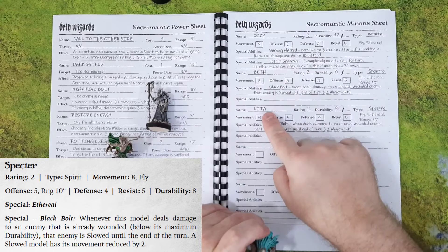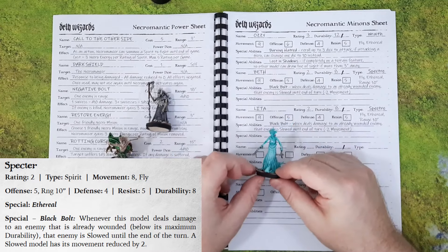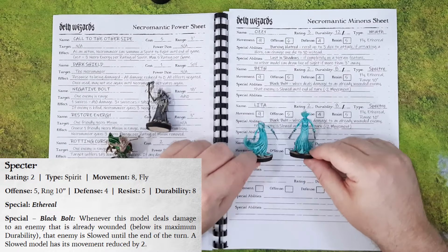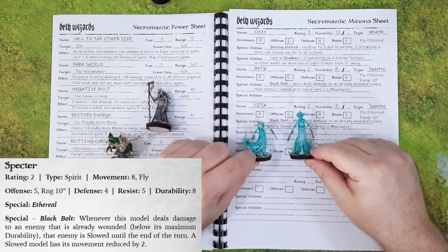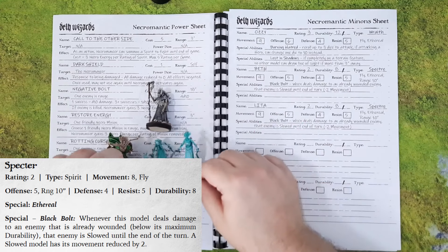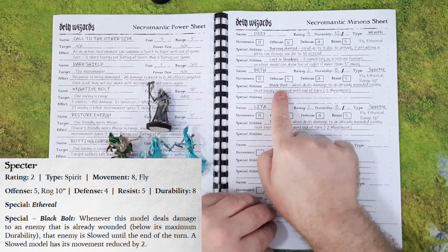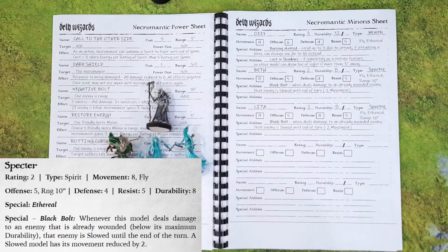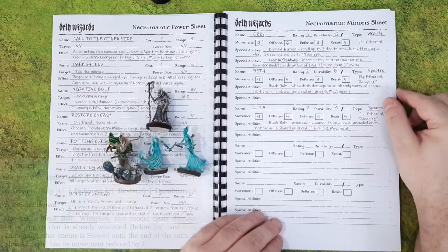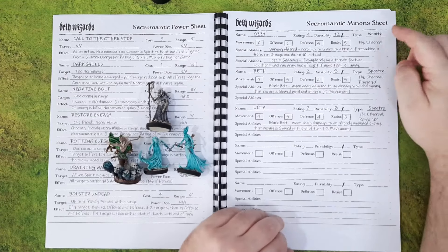I also have two spectres — Beth and Lita, as in Lita Ford — because the models are both female. I'll figure out which one's which, but these are my spectres, both rating two. The reason I chose spectres instead of shadows is because they have a ranged attack, and I'm thinking especially for the early missions a ranged attack is going to be extremely useful.